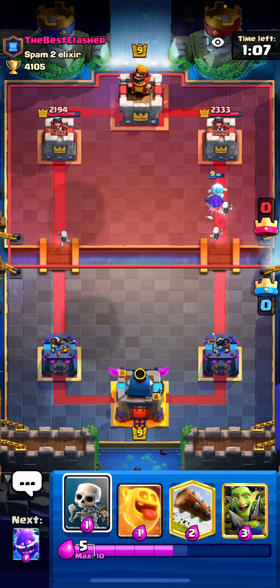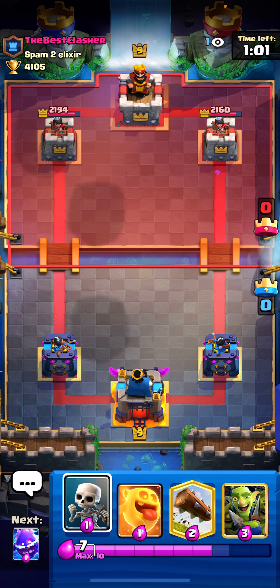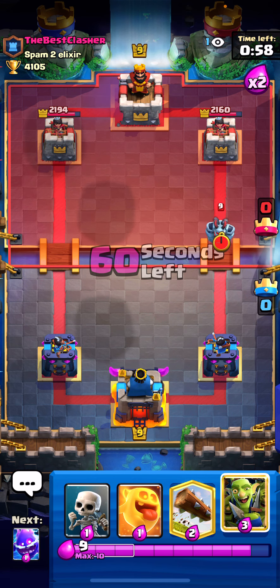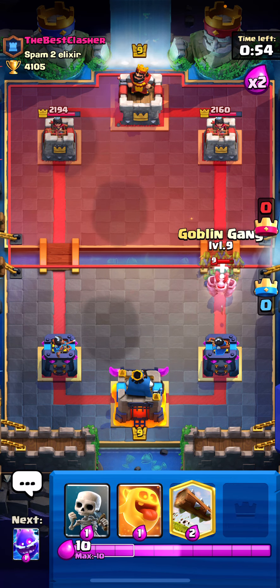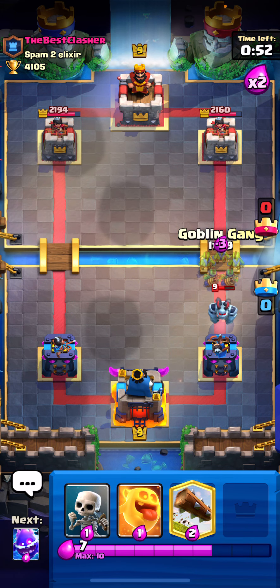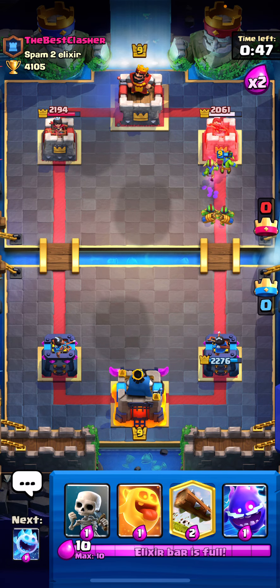In this interaction you have to properly defend a Mega Minion. I'm going to play Mega Minion at the bridge here. Usually people love to play their Goblin Gang towards the front, but this time you want to wait a little bit and play your Goblin Gang like this. I kind of messed that up, that was really unfortunate.